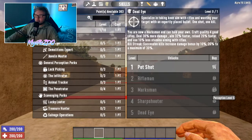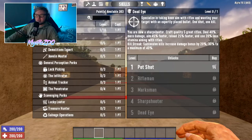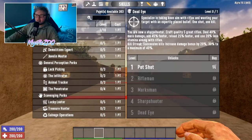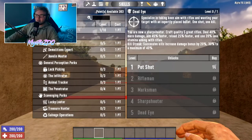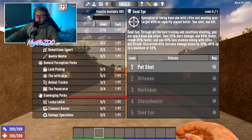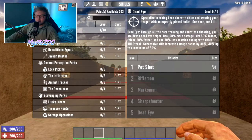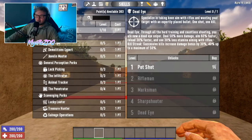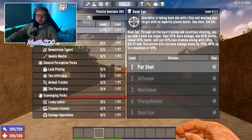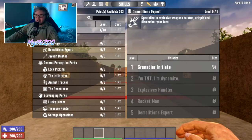At tier 4 — Sharpshooter — needs Perception level 7: craft quality 5 great rifles, deal 40% more damage, aim 45% faster, reload 20% faster, use 20% less stamina while aiming, and Kill Streak now goes up to 40%. At tier 5 — Dead Eye — needs Perception level 10: deal 50% more damage, aim 60% faster, reload 30% faster, use 30% less stamina while aiming, and Kill Streak bonus increases up to 50%. If you're going to use sniper rifles, put all your points into Dead Eye.